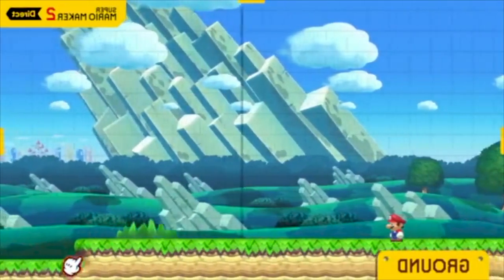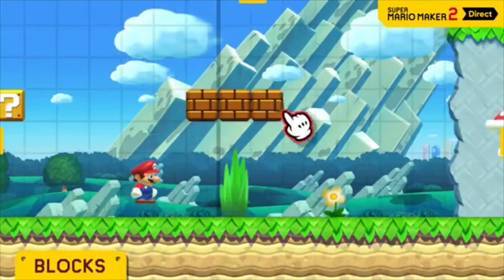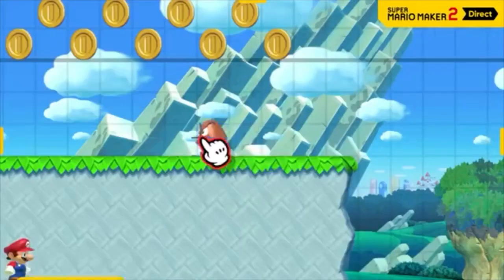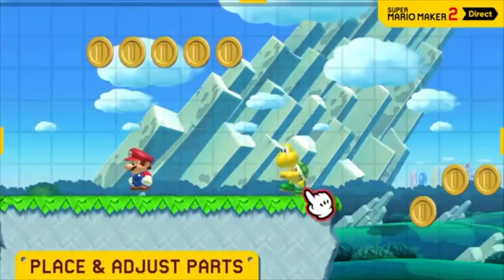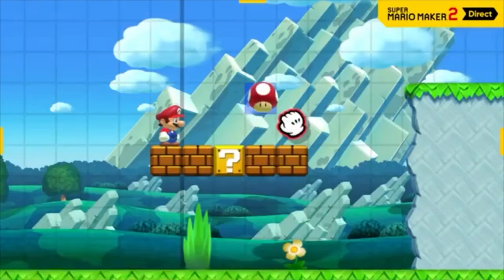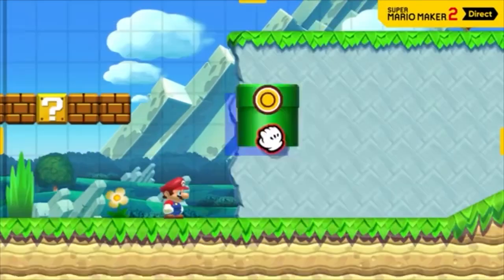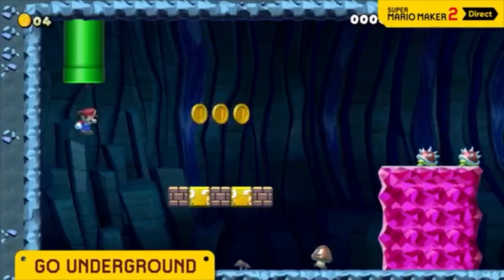Lay some groundwork. Pick from iconic enemies and objects, like blocks, goombas, and more, and place them anywhere you like. You decide what goes inside blocks and where warp pipes should take Mario next.